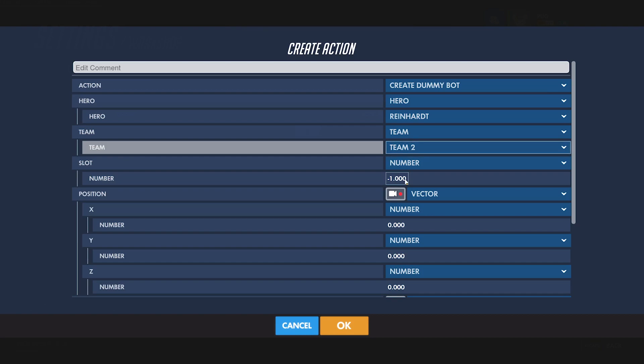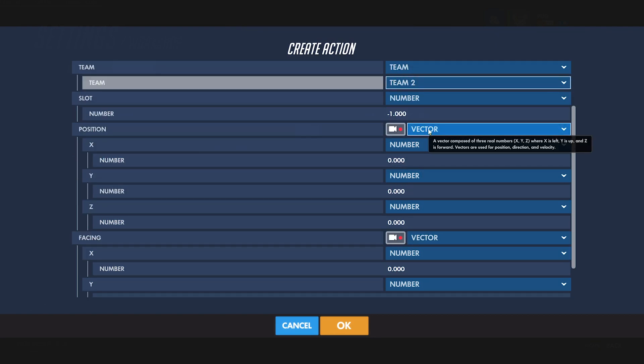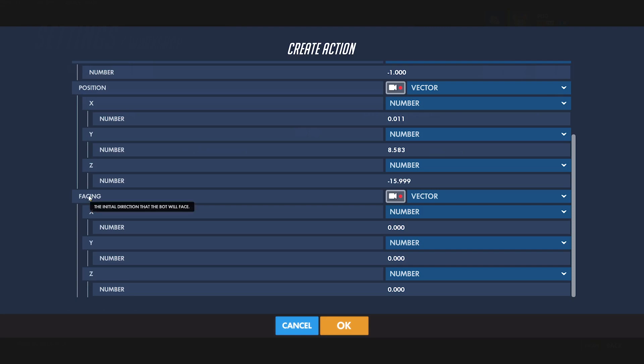Remember that the first player slot on any team is 0, not 1. The position can be any vector, such as the position of a player or maybe a vector that you set where your camera's at. And the facing can be a direction vector that your bot will face when they spawn. I'll cover direction vectors a little more later on.